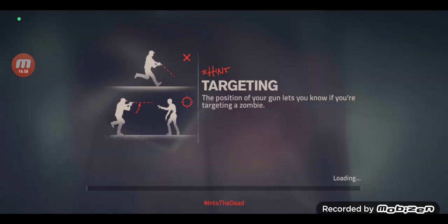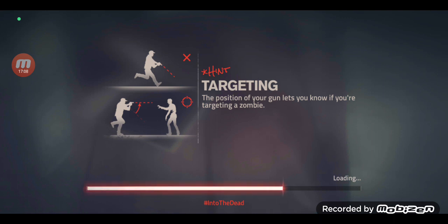You're 64 levels below ground and you have 10 minutes to get out. That elevator looks quite fast.